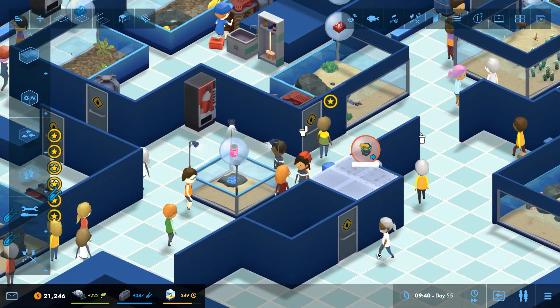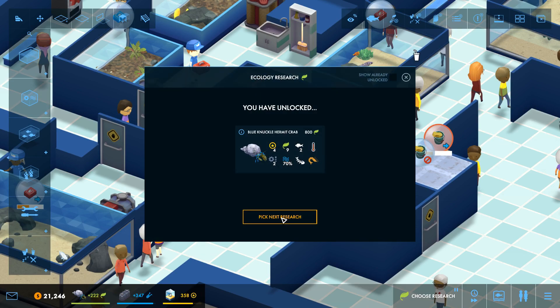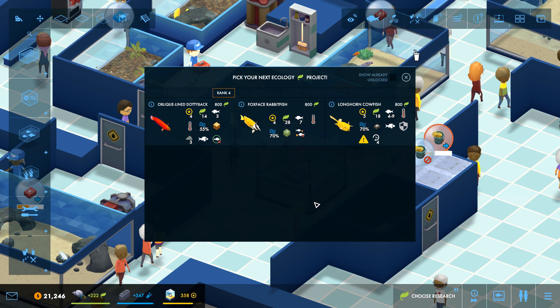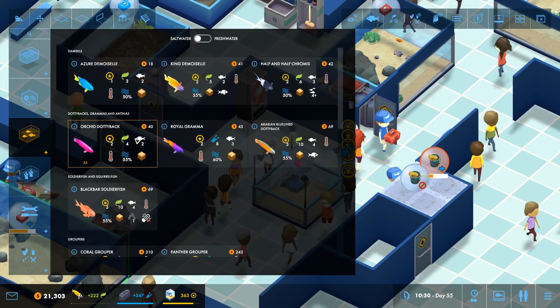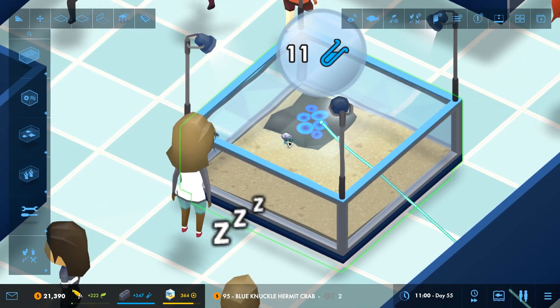We got our first freshwater fish a couple of episodes ago, and now we want our first crustacean to get things going. The blue knuckle hermit crab is going to be coming to the aquarium very soon. This guy's a bully, this guy doesn't like to compete for food, and this guy will eat starfish and is a wimp. I guess we've got to start a new aquarium soon. These do require high water quality, but we can achieve that because we've got the protein skimmer.